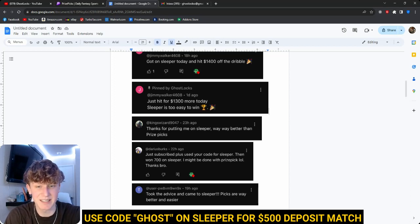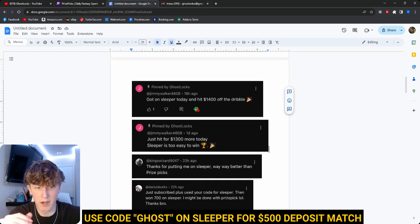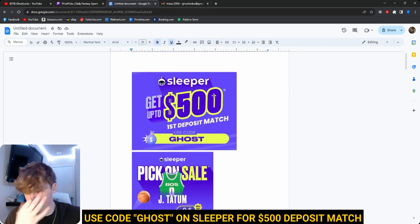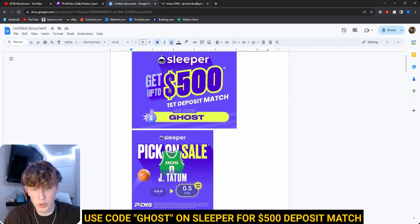We are basically boycotting Prize Picks at this point. Prize Picks lines are way too high — we do not like betting on Prize Picks. The best advice I could give you guys is do not bet on Prize Picks; bet on something like Sleeper where there are lower lines and it's easier to hit. You guys can get on Sleeper and they give a $500 deposit match. Just use code ghost — they match it up to $500, and every other app only gives $100. Not only do you get that deposit match, you also get a free Jason Tatum play.